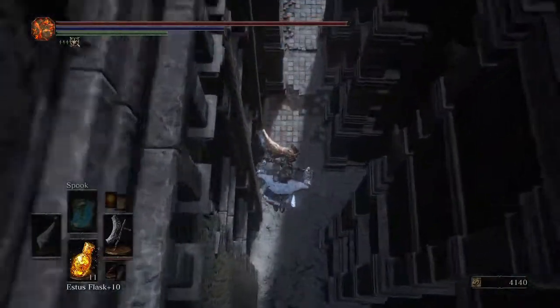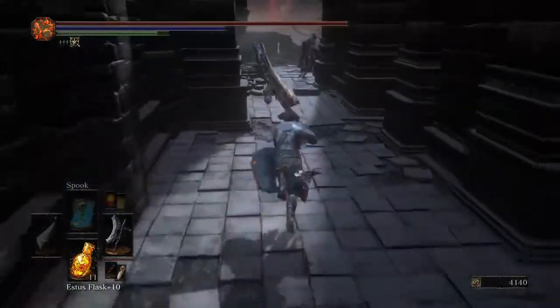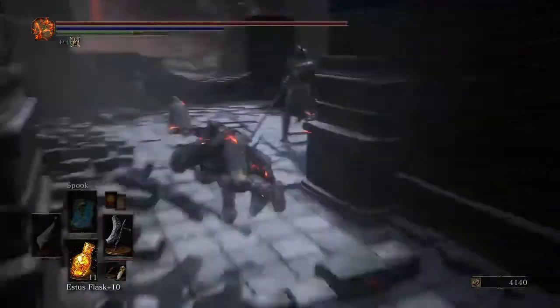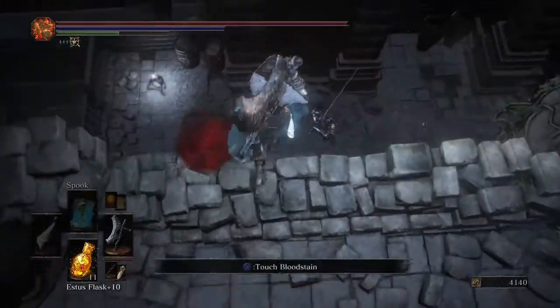Fall down here — you won't die as long as you land in the snow. And then all you're going to do is go to the right. That guy is using the Lothric Warbanner, and fall down again.